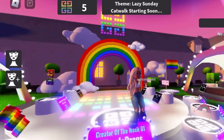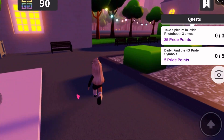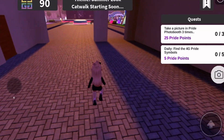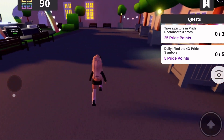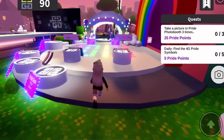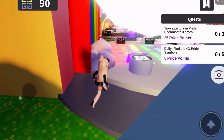The quest for week two says take pictures in the pride photo booth three times, so I want to show you what that is. The items also require you to have received items from previous events - those are all right here in this tent. If you gain enough points you can get them here, and then it'll allow you to get the new items. This is the pride booth right here with the rainbows.